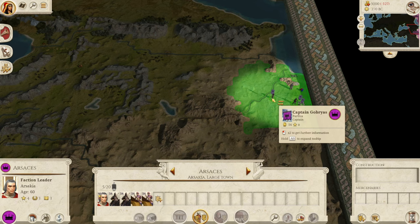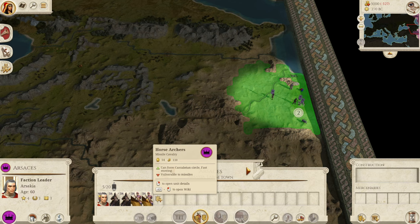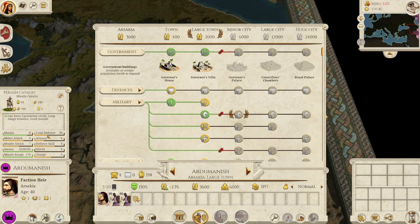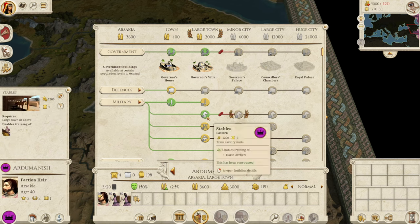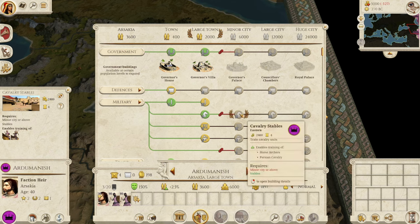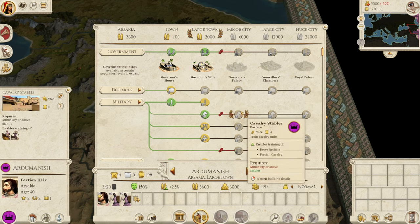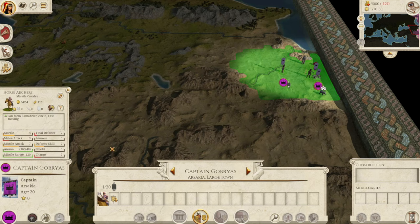You might think I'm crazy, but I believe horse archers are very likely the strongest campaign unit in the game. You might wonder: why not the Persian cavalry? They are stronger in nearly every melee facet, but they have the same missile attack and only 30 ammo. More importantly, Persian cavalry can only be recruited in minor cities, whereas horse archers only need a large town with stables. It is so much more likely to find a large town with stables than a minor city with cavalry stables already built, especially early game.